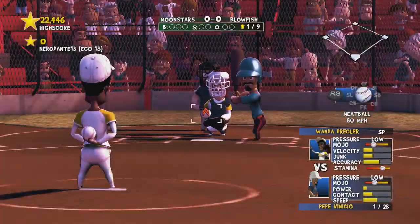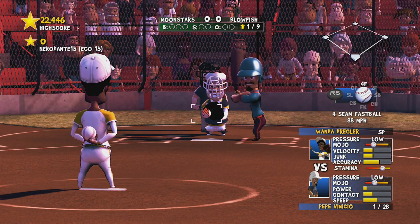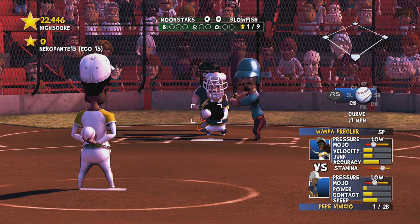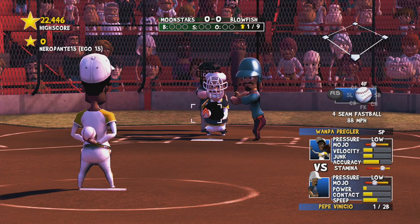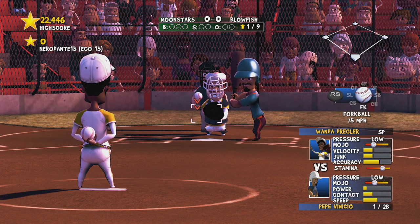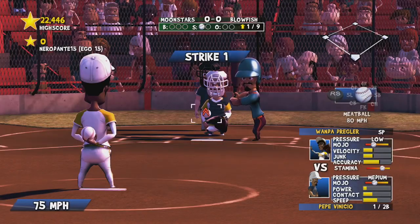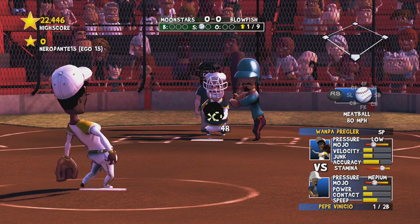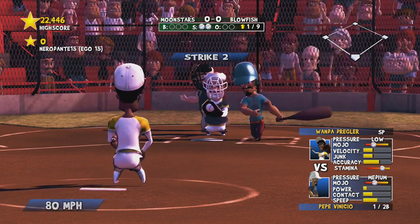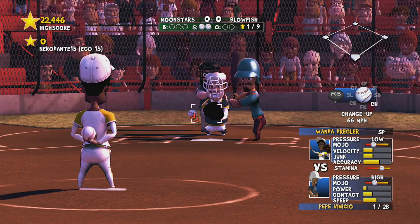It looks like we're up to pitch first. You can use the right analog stick to pick which pitch you want to throw. I like to start off with the forkball. Use the little ball to tell you where the ball is going to go, hit A, and then you have to try to aim for that little circle with your crosshairs. On the third pitch you always want to go with the changeup unless you've been throwing changeups.